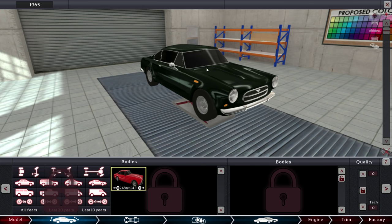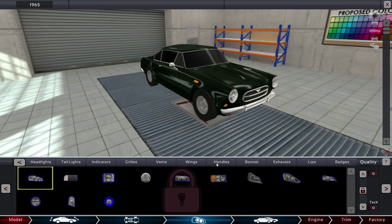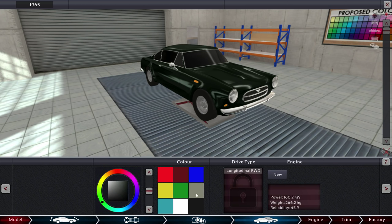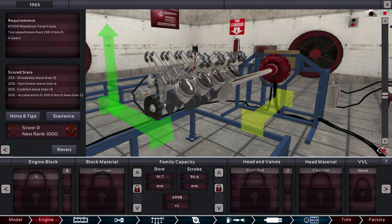We've got our body set — we can't change that. The chassis is also set on this car, we can't adjust that. We can't adjust any of the trim, the lights, anything — that is set on this particular model. Here's the color — let's make it red, obviously. Red cars go faster. And we've got our current engine that we're going to start tweaking.